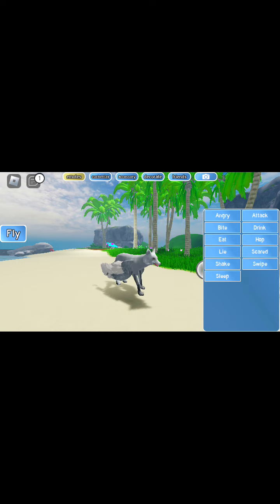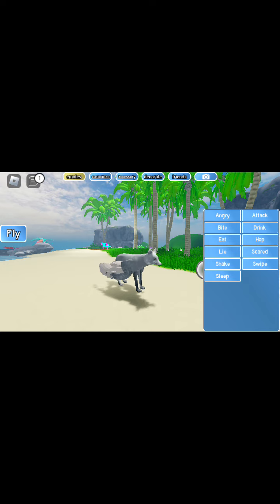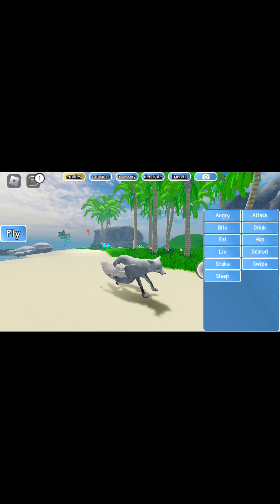Angry. Attack. Bite. Drink. Eat. Hop. Fly. Scared. Shake. Swipe — which Deathwing does a lot. And sleep.